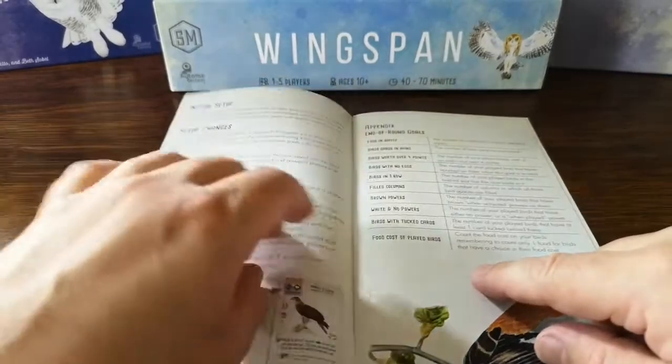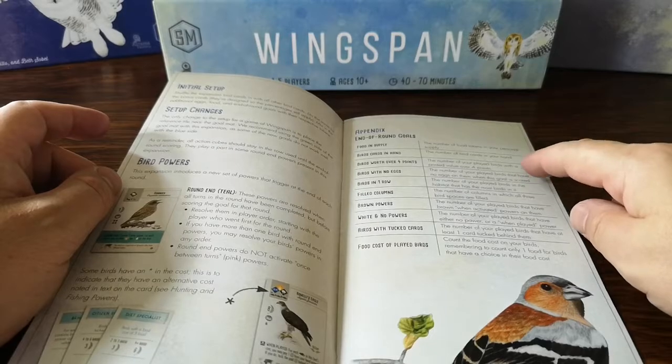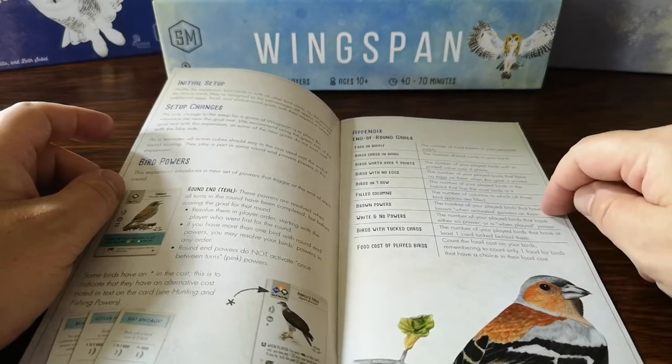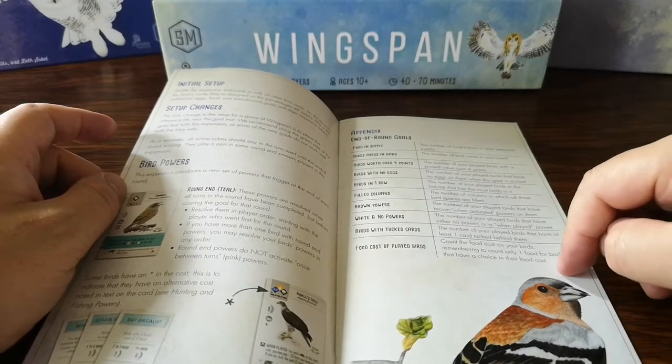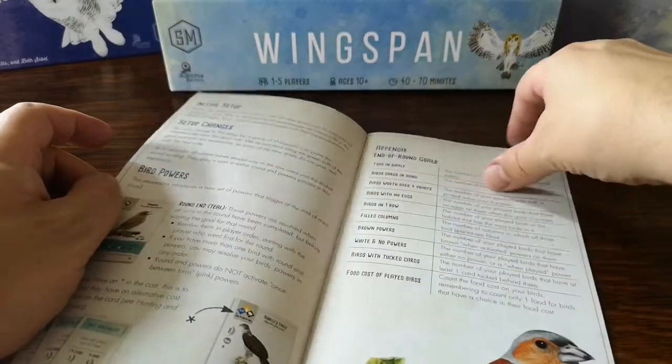We've got the end of round goals: food in supply - the number of food tokens in your personal supply - birds cards in hand, birds worth over 4 points, birds with no eggs, birds in a row, filled columns, brown powers, white and no powers, birds with tuck cards, and food cost of played birds. So that's the various end of round goals we've got with the base game and the expansion.